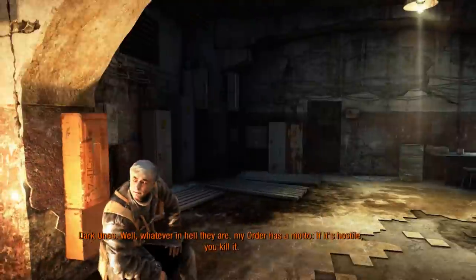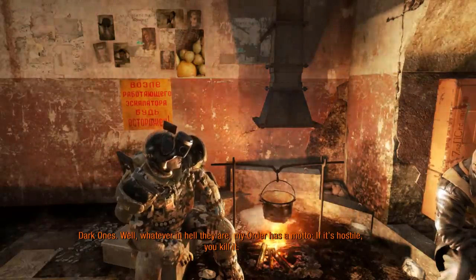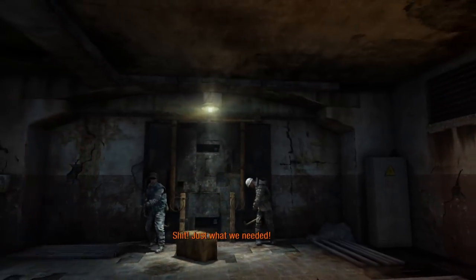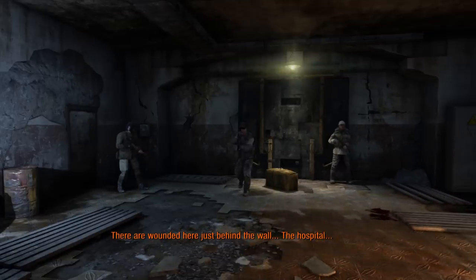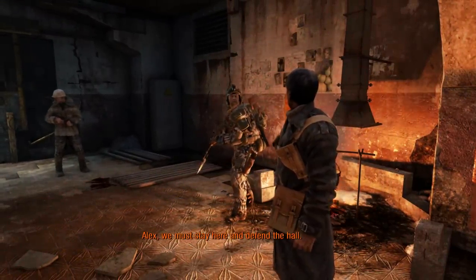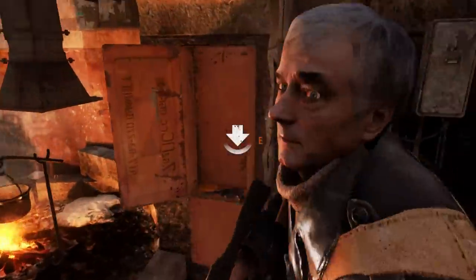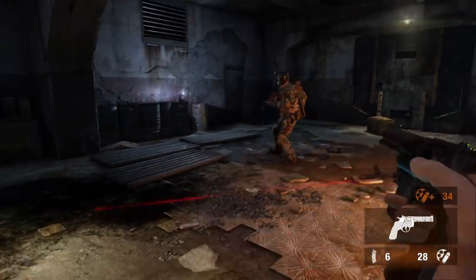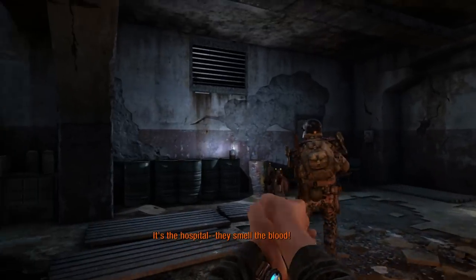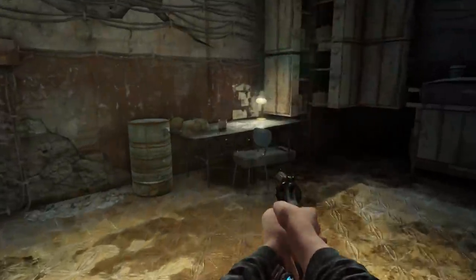Dark ones. Whatever in hell they are, my order has a motto: if it's hostile, you kill it. Dark ones coming in from above — just what we needed. There are wounded here just behind the wall. Gereel, take our group to the tunnels. Hunter, Alex — we must stay here and defend the hall. Artyom, quickly get a weapon! Give me a weapon! Oh, a pistol. Damn — they never come this far into this station. It's the hospital — they smell the blood. Great.